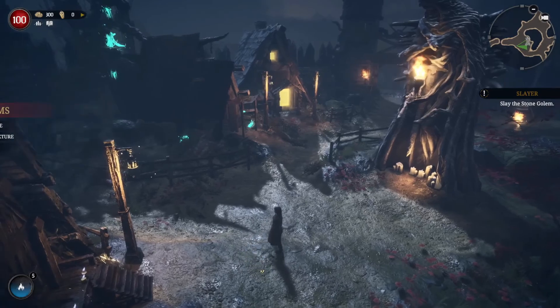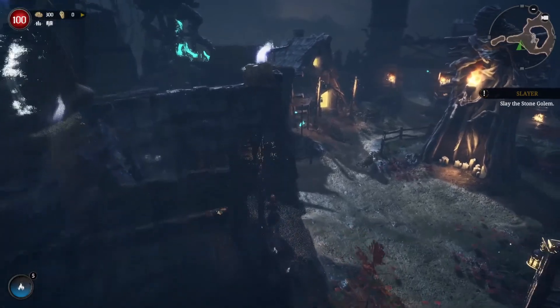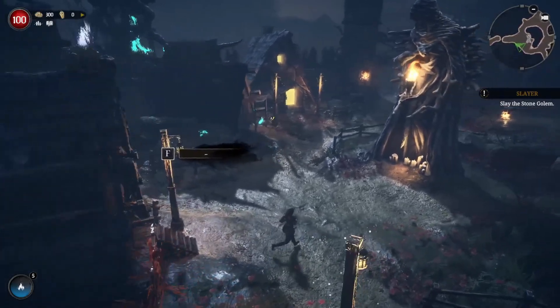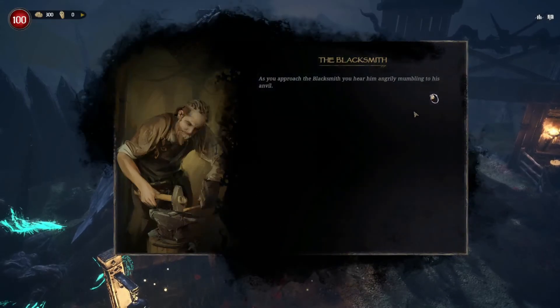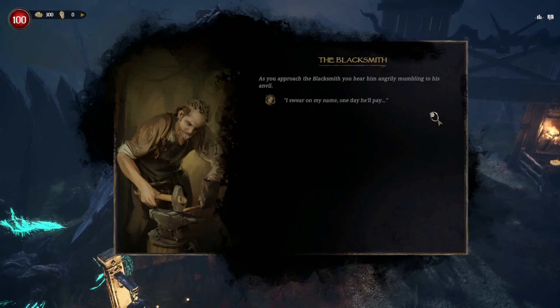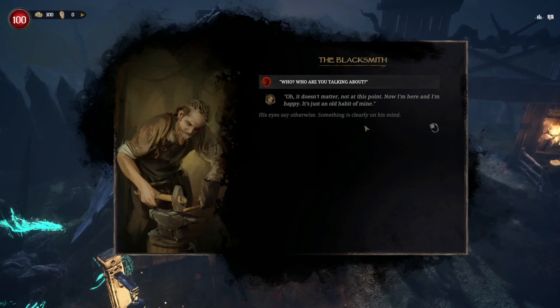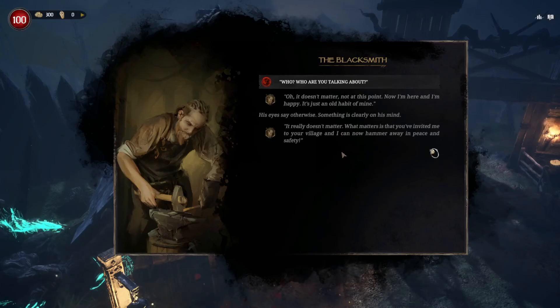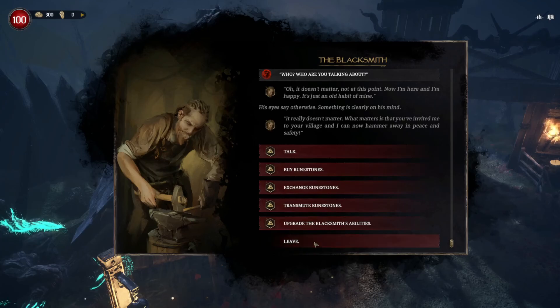So we got a weird candle, healing mixture, 200 wealth. I wonder if the blacksmith is in this one. He must be over here. As you approach the blacksmith, you hear him angrily mumbling to his anvil. 'I swear on my name, one day he'll pay. Oh it doesn't matter — not at this point. Now I'm here, unhappy. It's just an old habit of mine.' His eyes say otherwise; something is clearly on his mind. 'What matters is that you've invited me to your village and I can now hammer away in peace and safety.'